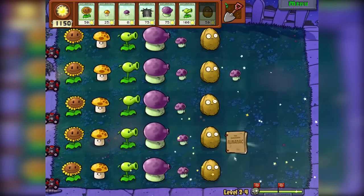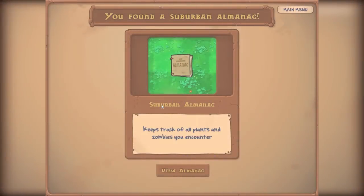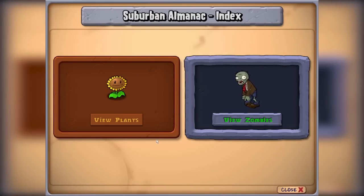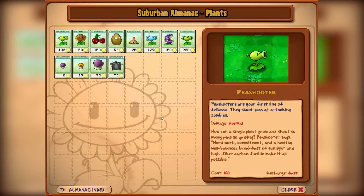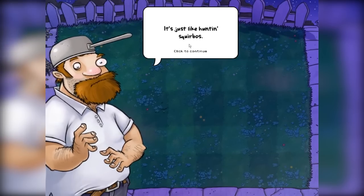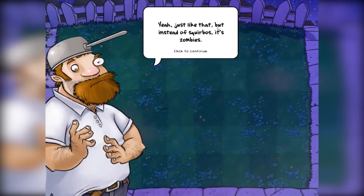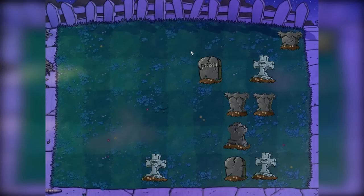What did we get? We got an almanac! The suburban almanac keeps track of all your plants and zombies you encounter. This shows all the plants we've unlocked and all the zombies we've seen — and there are a lot of zombies and even more plants we haven't seen yet. What level is this? Ever play a game called Whack-a-Zombie? It's just like hunting squirrels — those furry little rodents that dig big holes in your yard — but instead of squirrels it's zombies, instead of a shovel it's a mallet, and instead of me it's you. This guy is crazy!